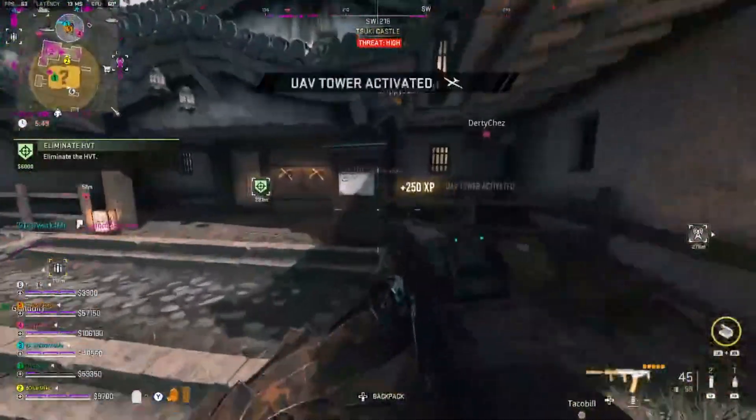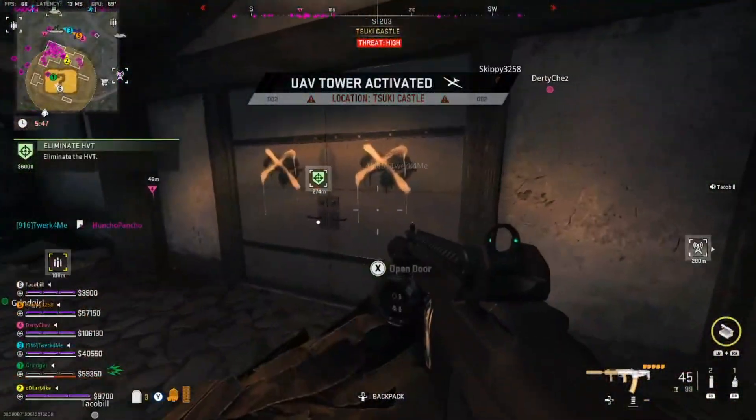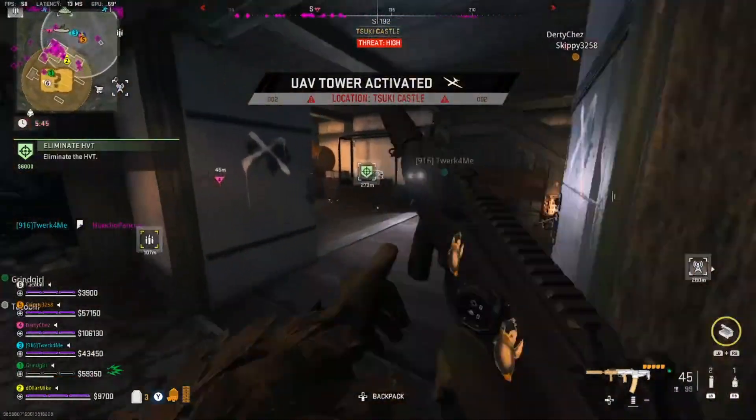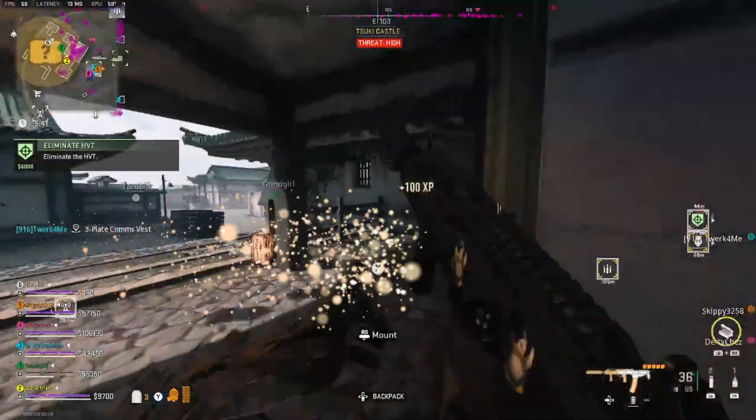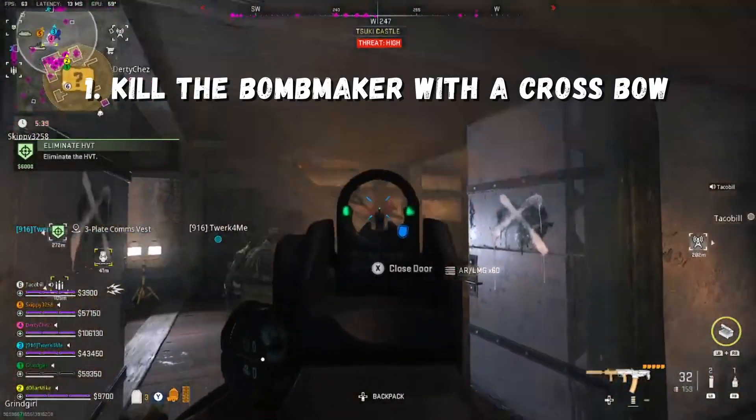Welcome back to another DMZ video. In this video I'm going to be bringing you the mission Black Moss Tier 3 Double Cross. In this mission you only have one step to do and that is actually kill the bomb maker with the crossbow.